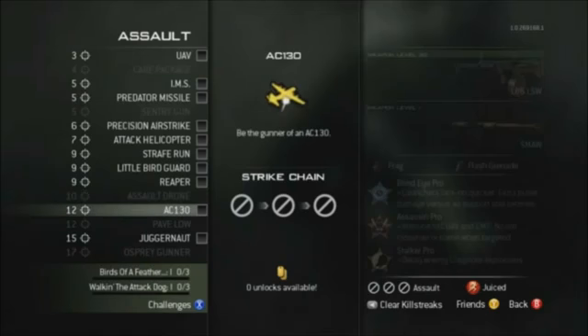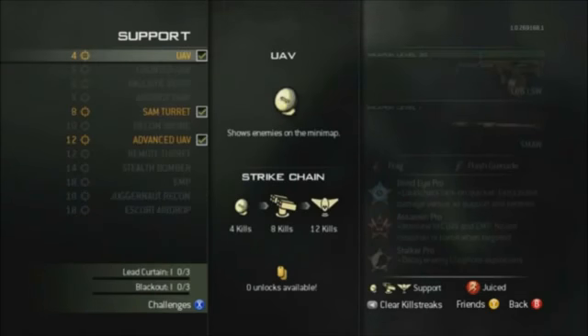Now let's get started with the support tier killstreaks. At four kills we have the UAV. At five kills we have the counter UAV. Also at five kills is the ballistic vest drop, which gives the whole team a juggernaut-style perk — but it's not an actual juggernaut suit. At five kills we also have the airdrop trap, which drops a hacked care package.